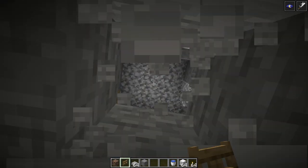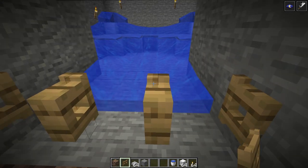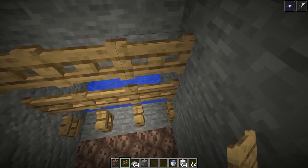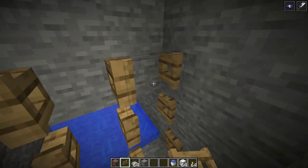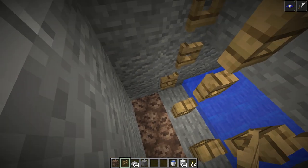Standing on the soul sand, dig up a few blocks in front of you as well. Shift-click to place fence gates, bringing them up an extra two so you have a set of three by three fence gates. Open them in any direction you like.